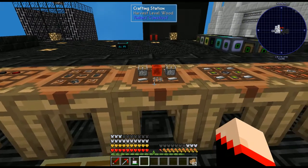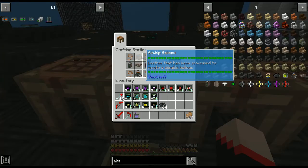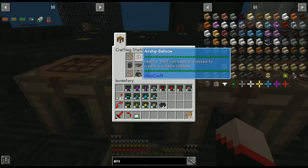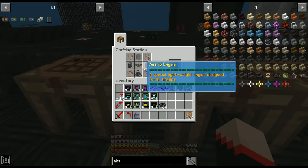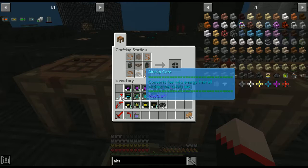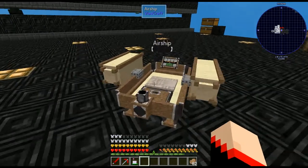For the engine: two iron bars on the top and bottom, a block of redstone right in the middle, and two pistons. You will need two of those to craft the airship. Now let's craft the airship - for that we're going to need four leads, the airship balloon, the airship frame, two airship engines, and the airship core. That gives us the airship, which is the one we place out in the world.